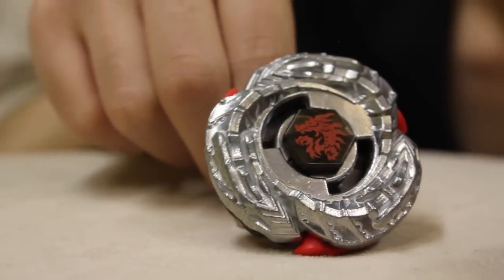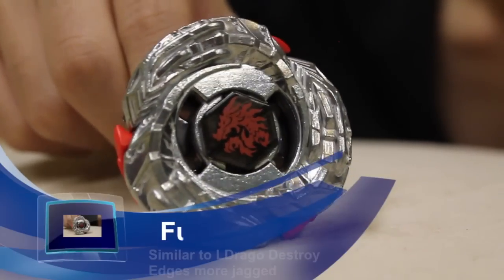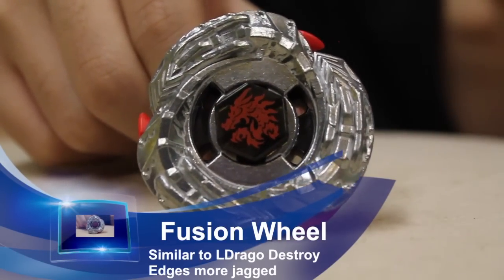As you guys can see, Eldrago Guardian — the upper half looks pretty much the same as Eldrago Destroy, except a different color. Eldrago Guardian is silver, while Eldrago Destroy is grey.